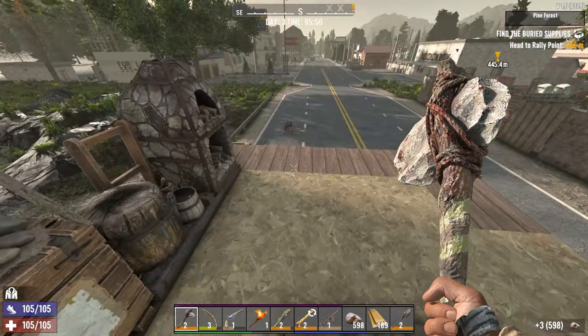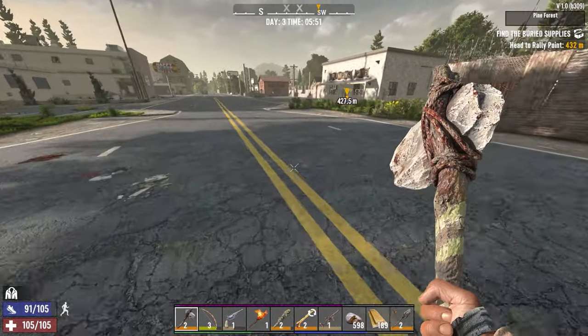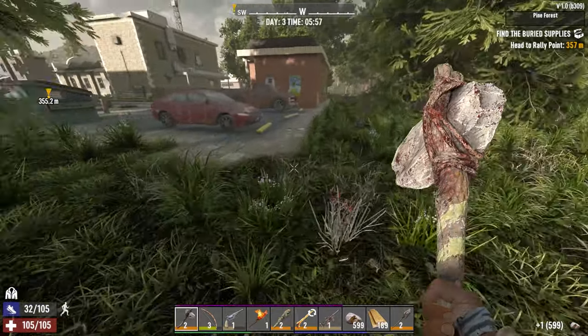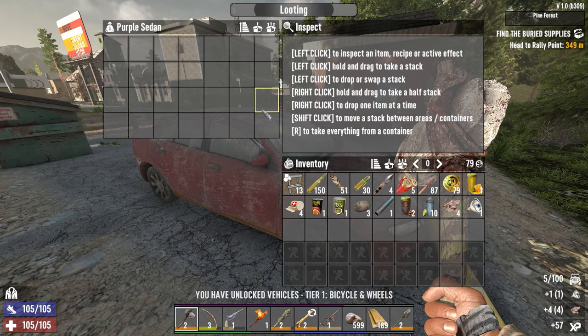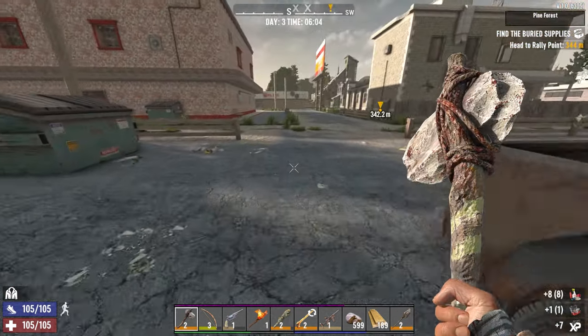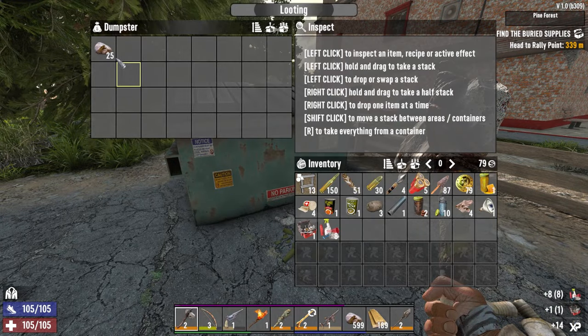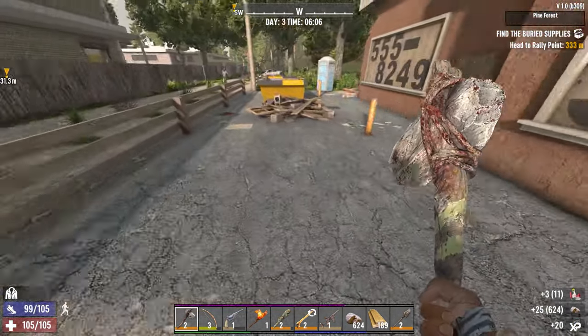If we need more than 150 rounds of 762 on day three, why are we even playing the game? Some cars we haven't searched. We didn't make our wrench — that's fine. We're going to get the buried supplies done and then we're into bicycle. We can make a bicycle and then take another reward — a different one from Rekt, because he has some pretty good rewards for finishing tier one at this level.